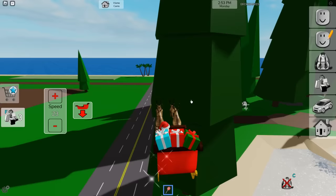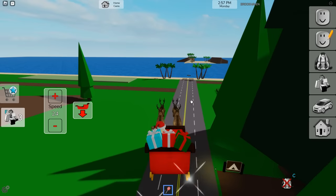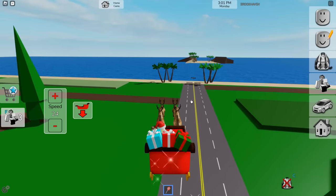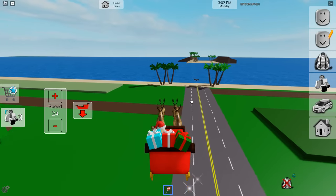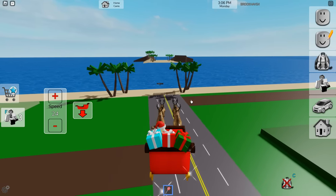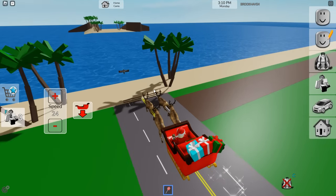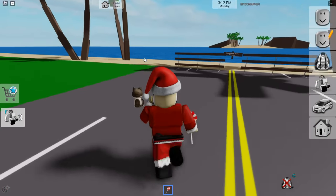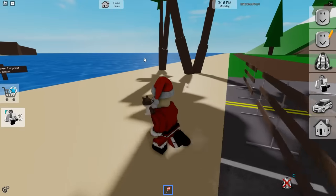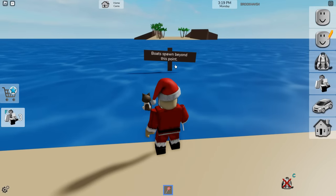If we start making our way over to this part of the ocean, you're going to see something cool. The trees and everything have been introduced. We've been talking about the possibility of an ocean, a beach, or expanding Brookhaven's map for ages. Never once did we actually see it happen — never once did we think it was going to happen because it just didn't seem like something Wolfpack was interested in adding. If we come over here, you will see some things blocking off the road — amazing trees — and it says 'boats spawn beyond this point.'